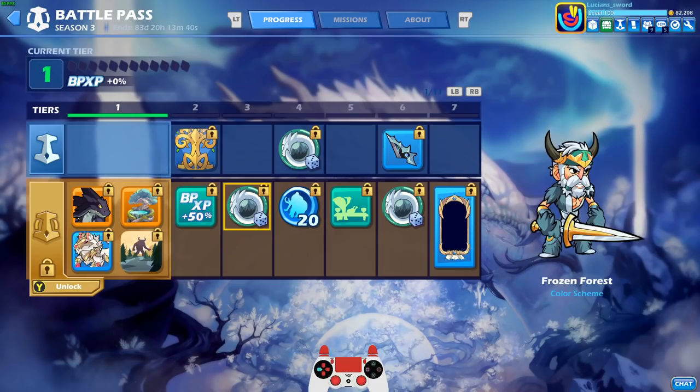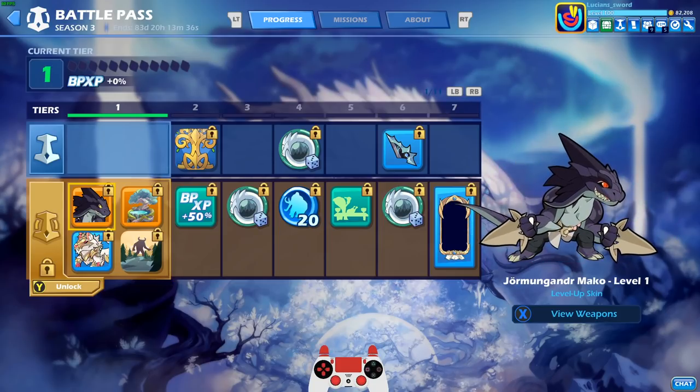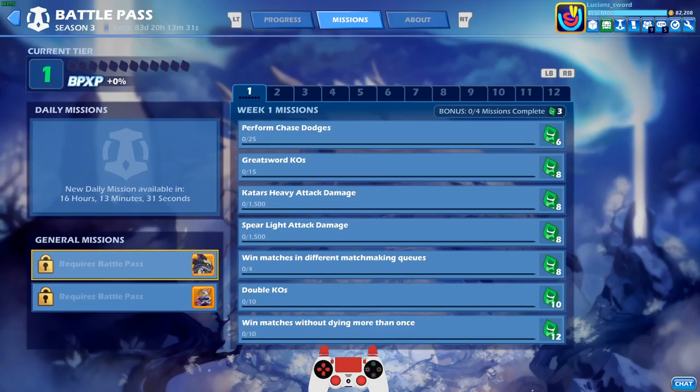It's so nice to see the actual Battle Pass screen again. We're going to look at all the different stuff you can unlock in the Battle Pass, but first let's check out the missions. We still can't see the future missions but we can see week one missions right here. We're going to start working on these today.